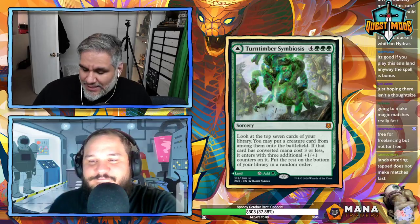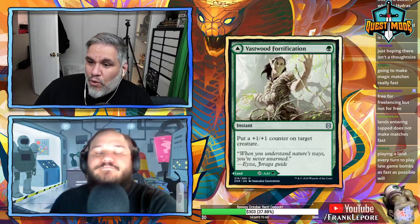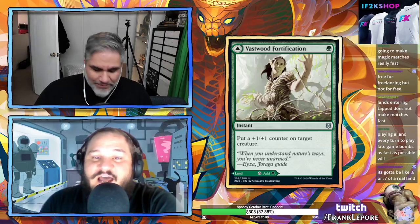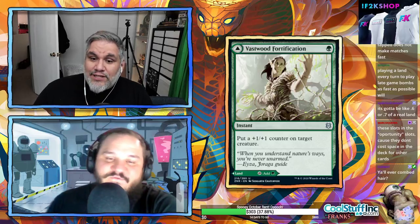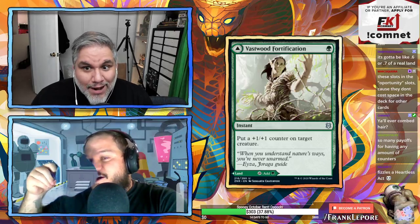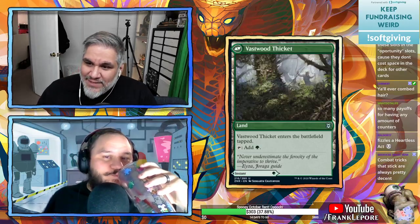Vastwood Fortification — one green instant: put a +1/+1 counter on target creature. The other side is Vastwood Thicket. At first glance this seems weak, but it's actually very good as an instant — it counters Heartless Act, since they go to kill a creature with no counter and you respond by giving it a counter, making it larger forever. I'm convinced — I love it.